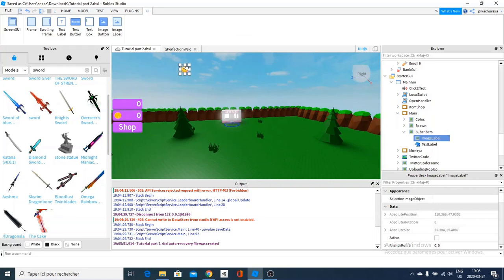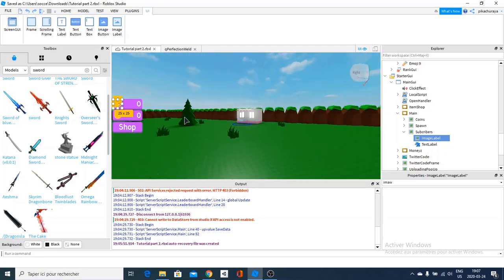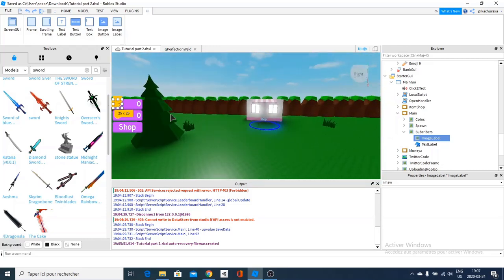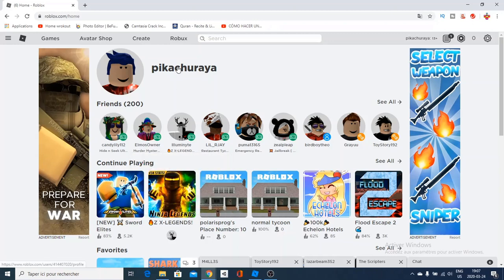If you want to get rid of that smiley face icon, you can change it. You just go here to Image and paste in your image ID. For example, if you want a sword, you go over to roblox.com, go to the library, search for decals — like 'sword decal' or 'sword icon' — and paste the link here. It will change the image from an emoji to a sword. And those doors shown are all my subscribers, by the way.